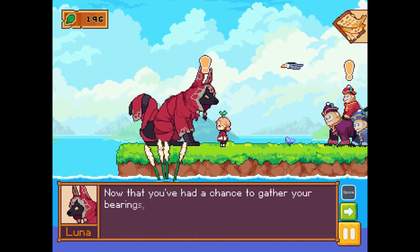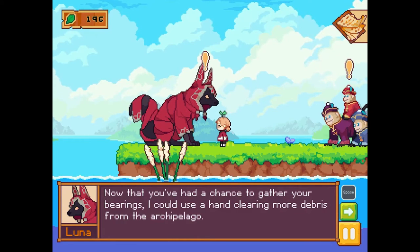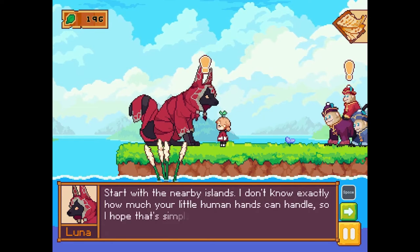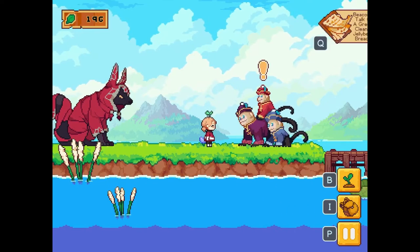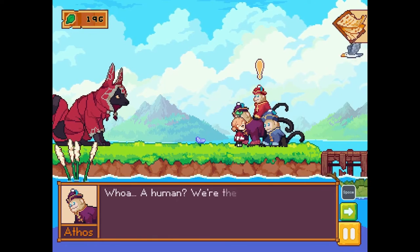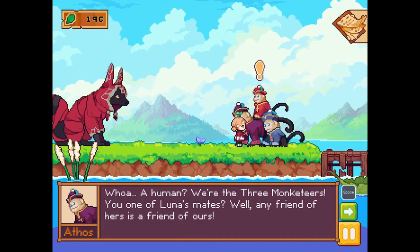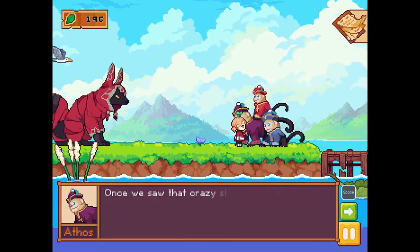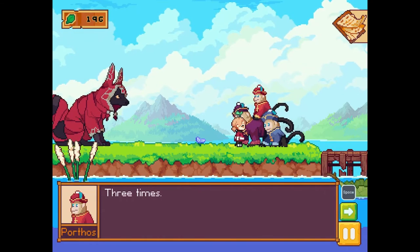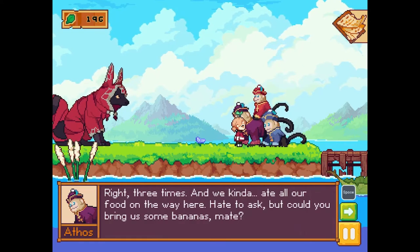'Now that you've had a chance to gather your bearings, I could use a hand clearing more debris from the archipelago - start with the nearby islands.' So it wants me to clean up all the islands. 'Whoa, a human? We're the three Monkateers! Well any friend of hers is a friend of ours. Once we saw that crazy storm heading this way we sailed over here as soon as we could, but we got lost three times and we kinda ate all our food on the way here - hate to ask, but could you bring us some bananas?'